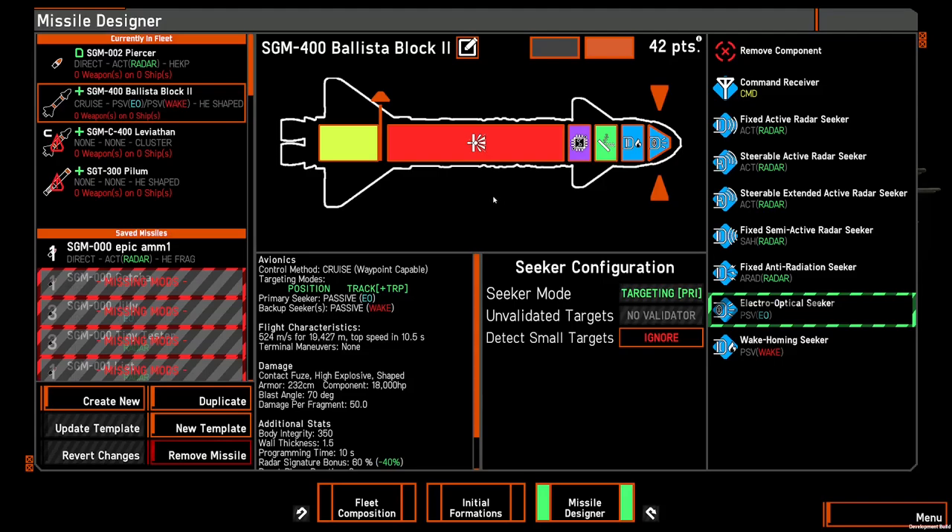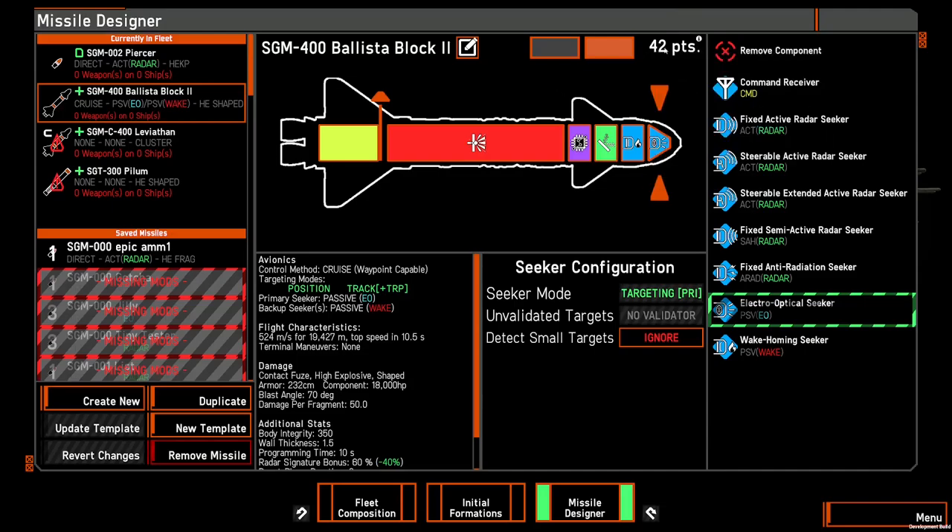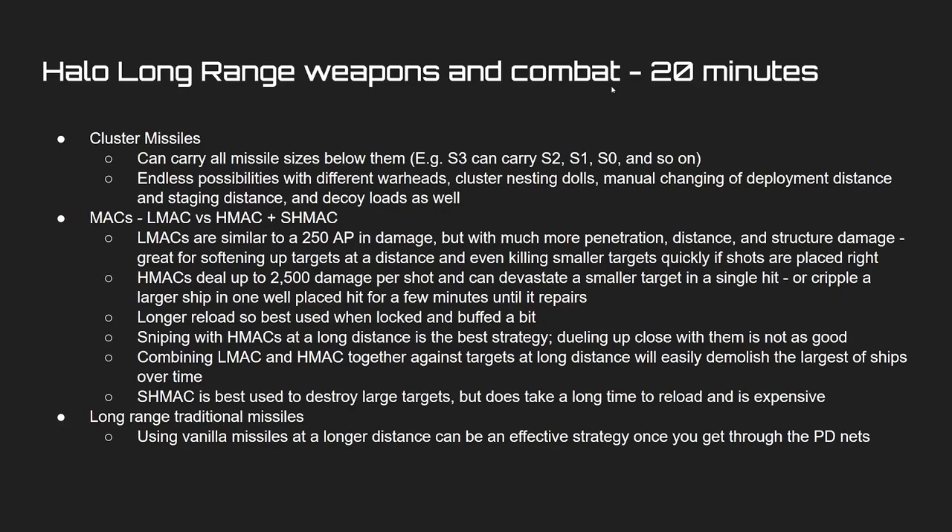For seekers I'd go triple seeker with anti-radiation or home-on-jam, and maybe EO as well. The point is that with essentially 40 points you can cripple a heavy cruiser for a couple of minutes while they repair, and three or four will absolutely devastate most vessels in the mod. There is a slight problem though — the S4 has enough maneuverability that it should be able to infinitely corkscrew a Defender, which is generally considered unhealthy for the game.